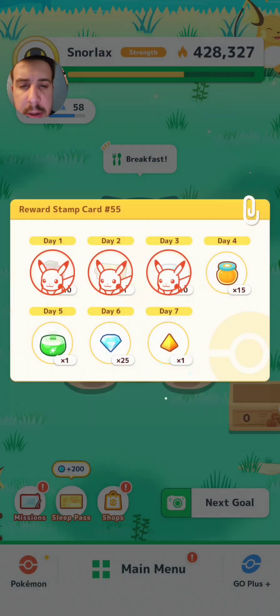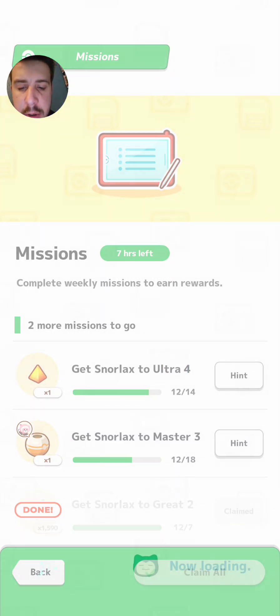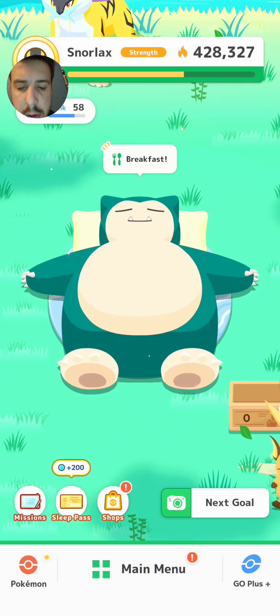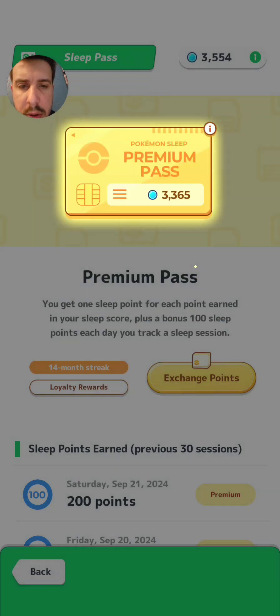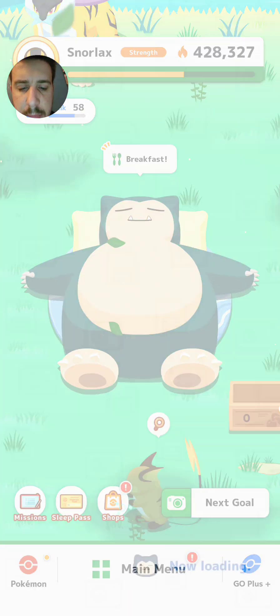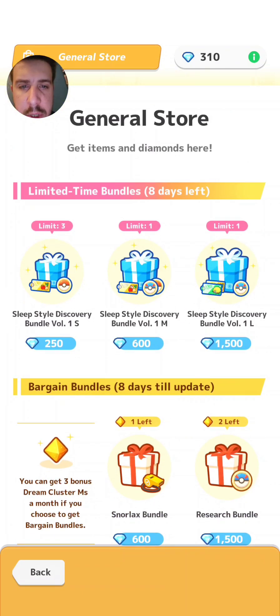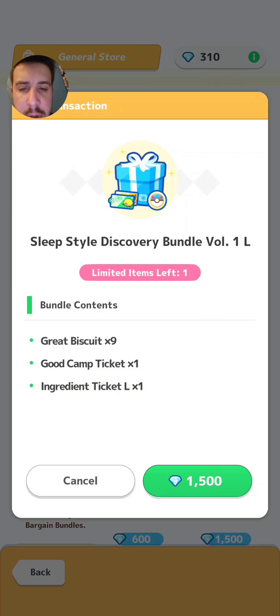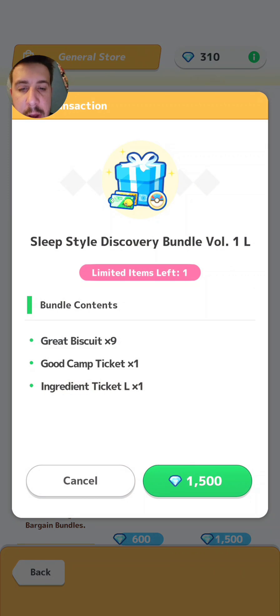We got 10 diamonds. Let's go! Alright, let's collect up all of our stuff — befriend 10 Pokemon done. Got our sleep pass points, another 200. In the shop we got our daily gift, and the other limited time bundles are in here — the sleep style discovery bundles — so if you guys need a good camp ticket or any ingredient tickets, there they are.